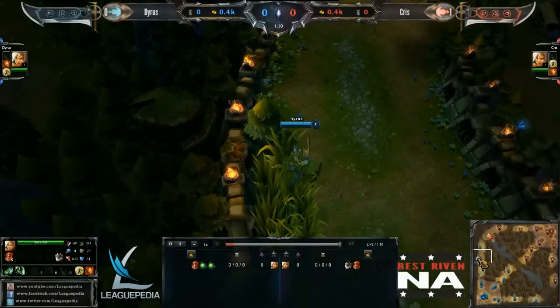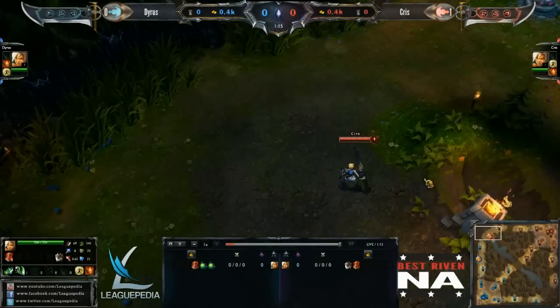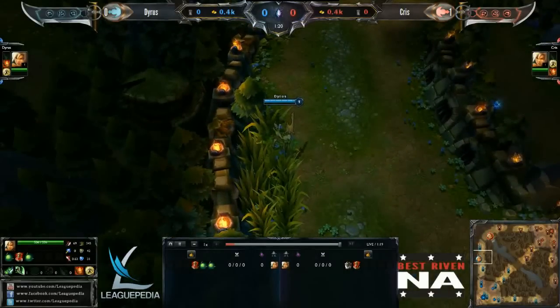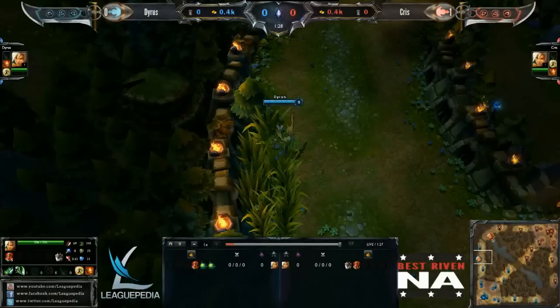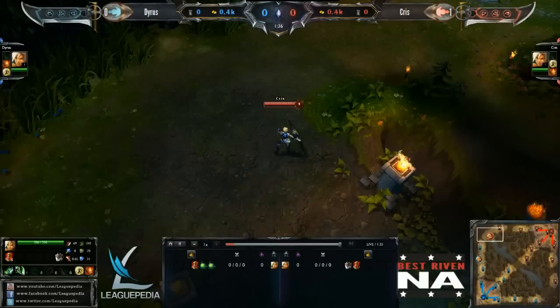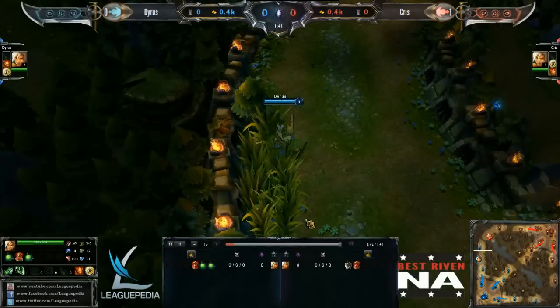As far as skins go, we see the Battle Bunny Riven coming out from Dyrus and the Championship Riven coming out from Chris. I think Chris has been using the Championship Riven all tournament. That skin is pretty rare at this point - I'm not even sure whether you could use that outside of the Season 2 World Championship. Some skin codes are going for around $200, so that's a pretty prestigious skin. We might see a bunch of purchases in that area for whatever skin the tournament winner is using.